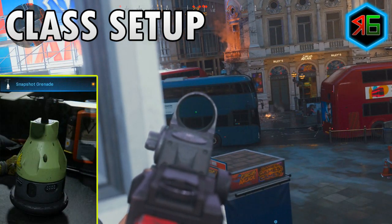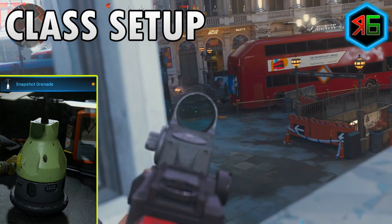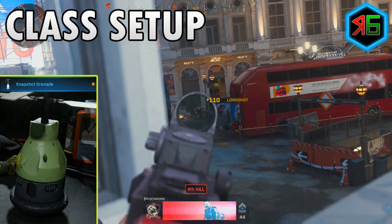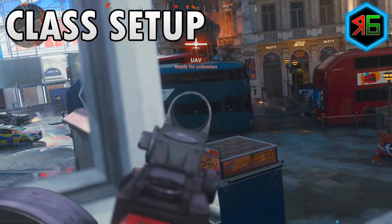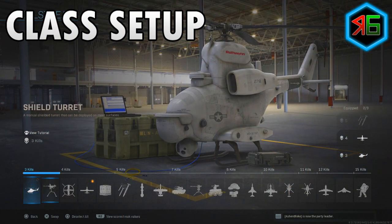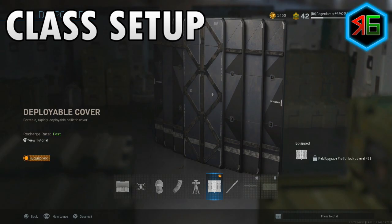For tacticals I put on the Snapshot Grenade — if you think there might be some enemies nearby you can throw it and see if there are enemies there and where they are, giving you an idea of what to expect. For killstreaks it's the usual Personal Radar and UAV; these are both non-lethal scorestreaks so they don't take away from your kills while mounted. For the field upgrade, deployable cover is what you're going to want.